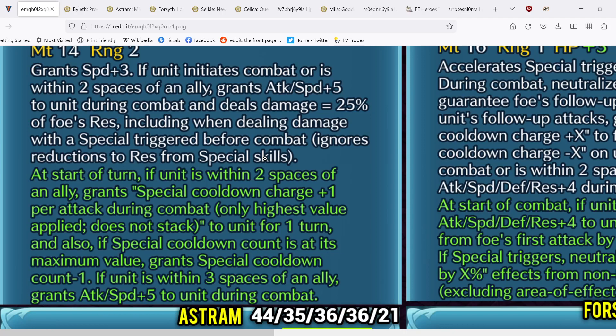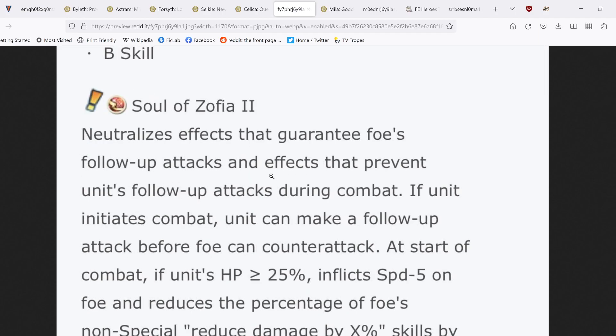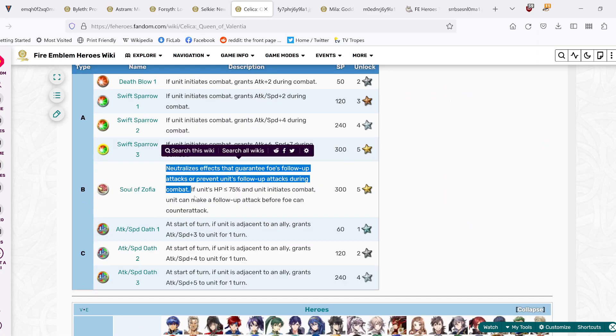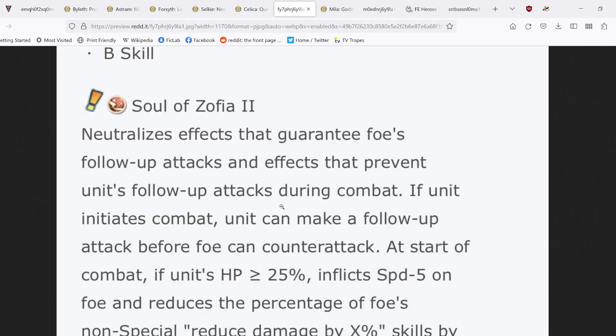What makes this really good is when you combine it with her remix skill, Soul of Sofia 2, which neutralizes effects that guarantee foe's follow-up attacks and effects that prevent unit's follow-up attacks during combat — full NFU. That was there before, but the new thing is that if unit initiates combat, unit can make a follow-up attack before the foe can counter attack. The previous Soul of Sofia required you to be below 75% HP for the desperation effect; now that is no longer the case.